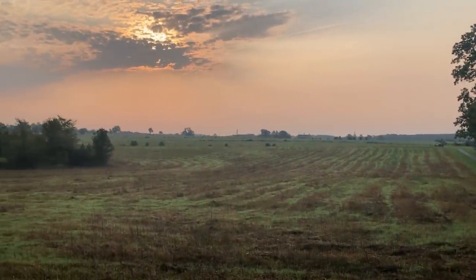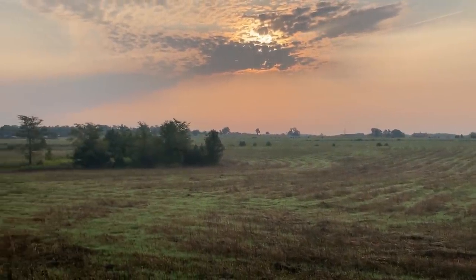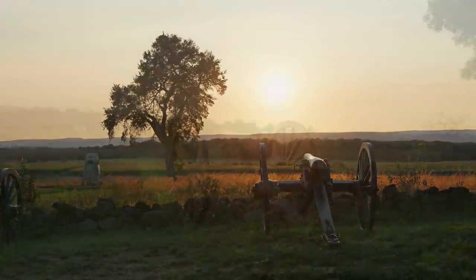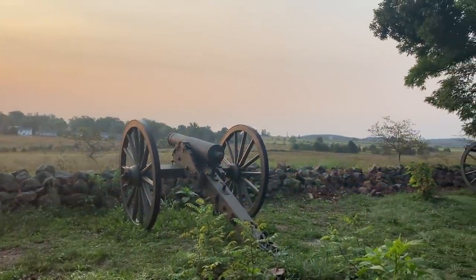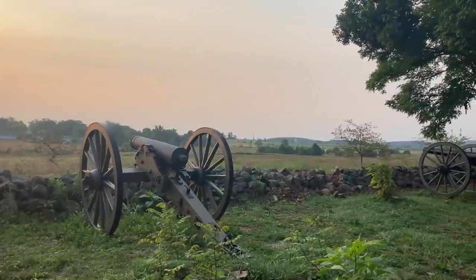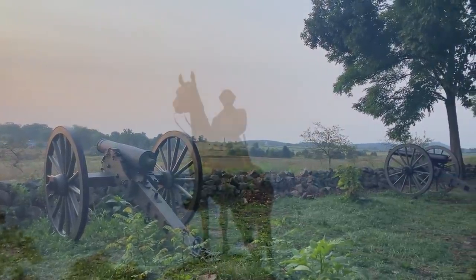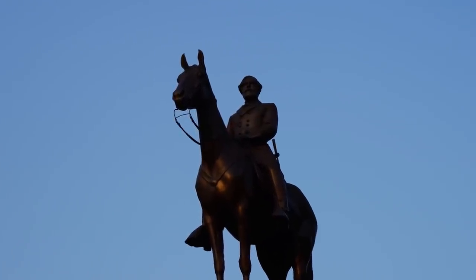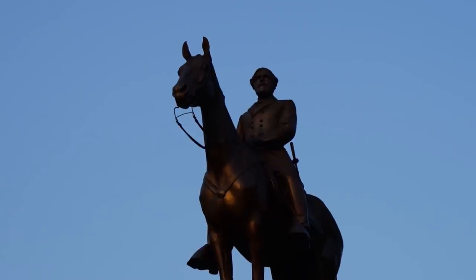As the sun rose July 2nd, 1863, the Confederate Army of Northern Virginia was riding high after nearly breaking their Union opponents the day before. Their commander, General Robert E. Lee, planned a series of hammer blows to crush the United States Army of the Potomac and force a negotiated peace on a defenseless Washington.